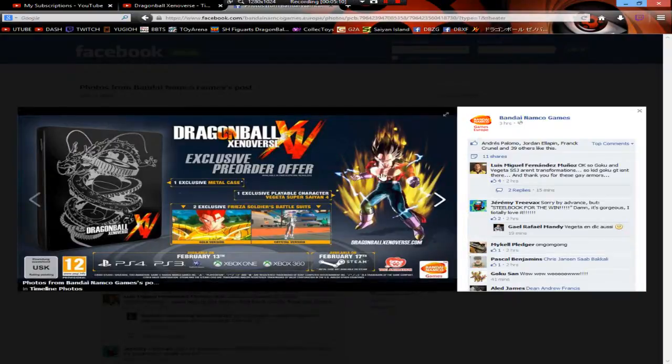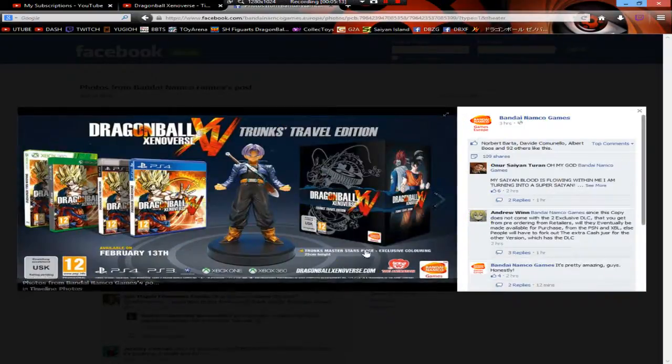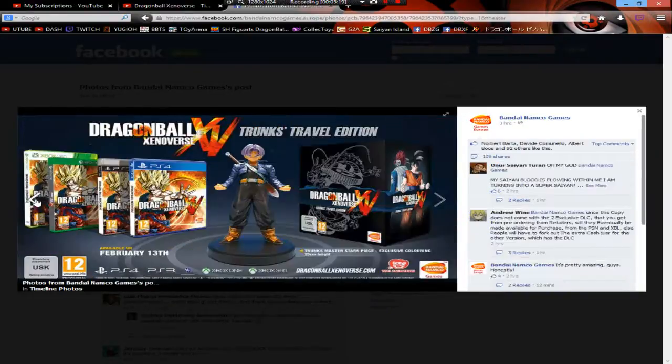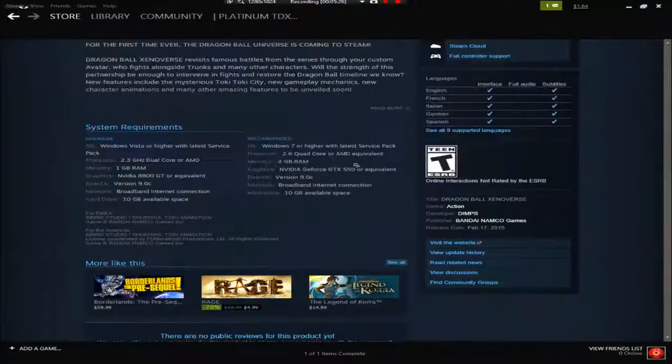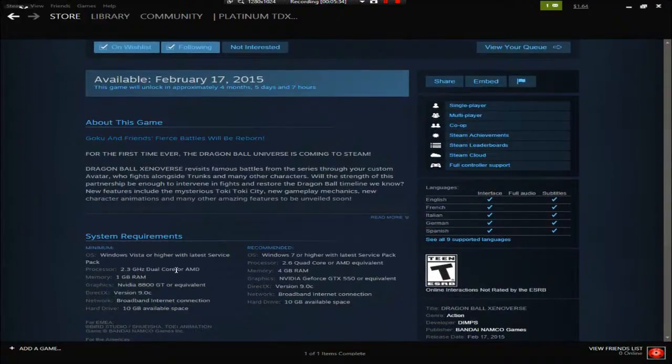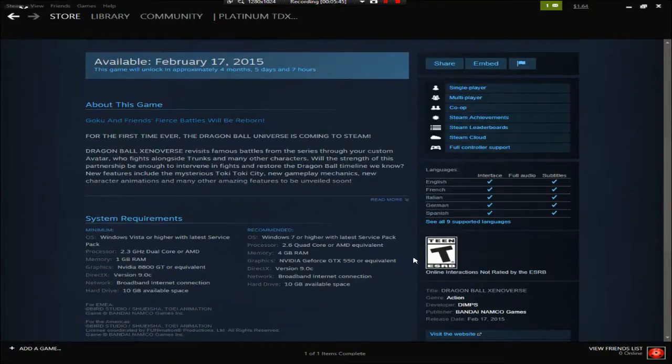I'm going to get the Vegeta edition for both platforms because the chunky edition isn't really appealing to me. I really want that metal case for display. Also, I'm getting the PC version because Megaman might not be able to run the game. Speaking of which, look at the PC requirements - they're not high at all! An 8800 GT, 2.3 GHz dual core AMD, 1 gig memory - the recommended specs aren't even high. That's like 2005-level hardware.